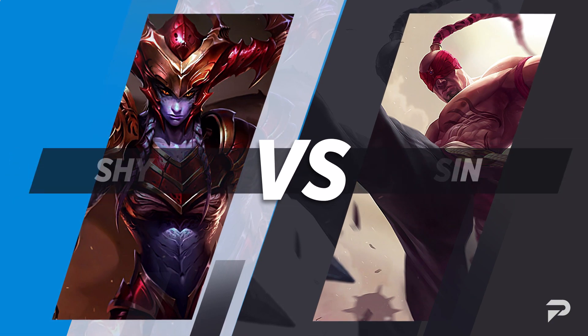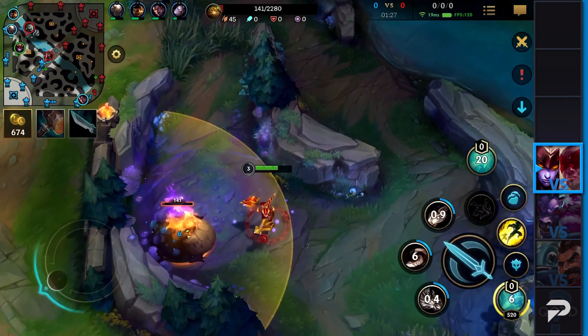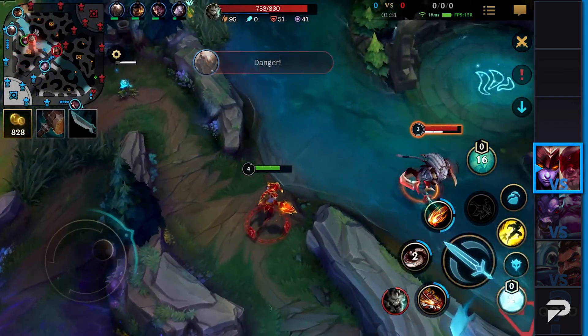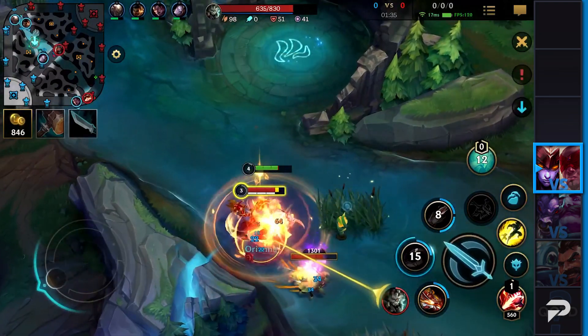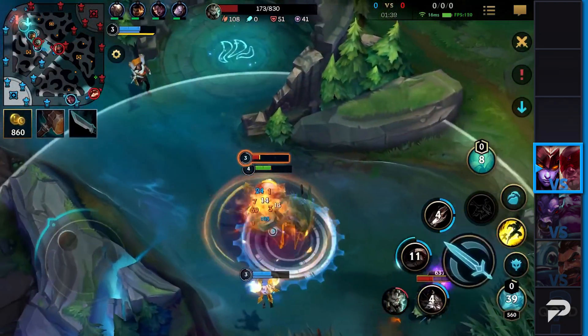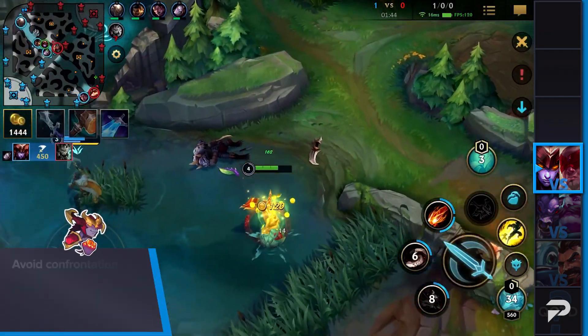Last but not least, Shyvana into an aggressive early-game jungler such as Lee Sin. With the recent changes to Dragon and Herald, we can now force the enemy team to make a decision — they are forced to drop one or the other. Ideally we'd want to get dragons on Shyvana, but that's not always a possibility. However, since we have an uncontested opportunity to acquire gold and experience, we can make do. But first, let's talk about the early game: avoid confrontation at all costs.